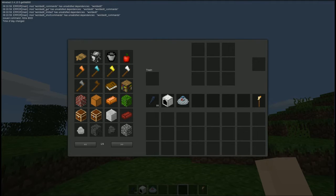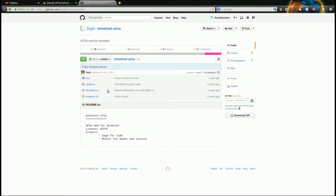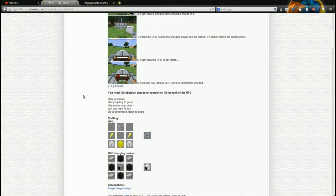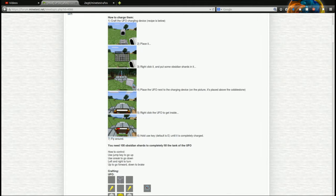This is Caliber Zero here today, and I'm going to show you the UFOs mod for Minetest. This is a nice little mod that adds UFO vehicles that you can fly around in. The mod was created by Zeg9 and it does have a GitHub repo, so it's easy to download. I'll include the link to the forum topic in the video description.